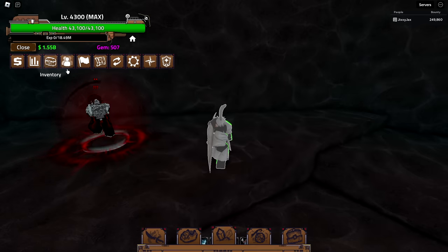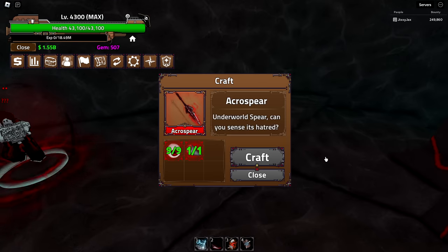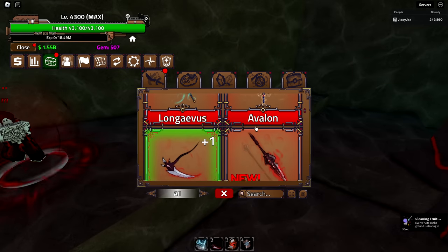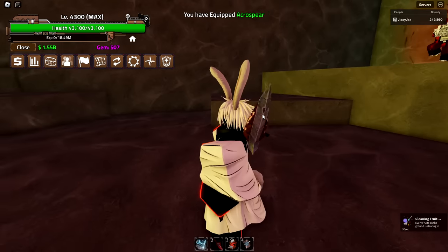My lord, I feel like I'm playing an MMO right now. Let me go ahead and talk to the NPC again. Select Acro Spear, and now we can go ahead and make this for one Hydra Tail and nine Eyes. Let's just go ahead and do it. There we go — Acro Spear is now in your inventory. Go ahead and find it. It should be a Legendary. Yeah, there we go. Look at that weapon — oh, that is cool.